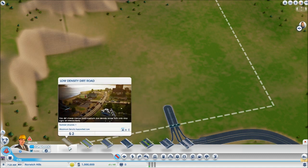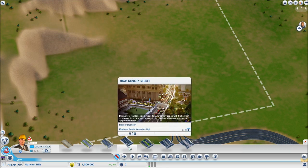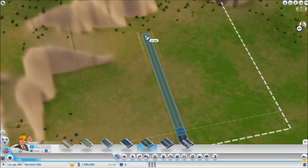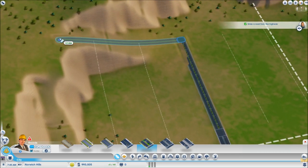First you have a low density dirt road — very cheap but doesn't support big houses, only low density. You probably want to start with low density streets for residential areas, medium density streets for industrial areas, and high density streets for your main roads. I've begun starting with medium density avenues for the main road because I don't want to worry about upgrading it later.